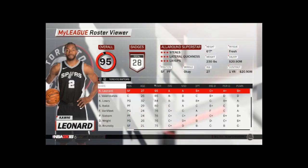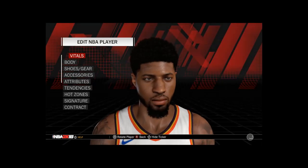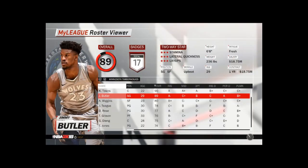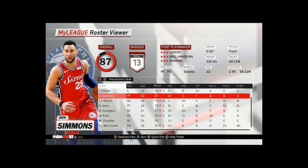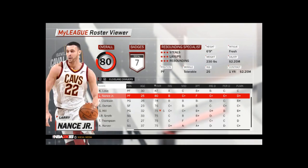Kawhi is here — he doesn't have his updated player portrait but he has an updated face. Paul George looks really nice; I like his updated cyberface and portrait a lot. We got Jimmy Butler here with an updated face and portrait. And Ben Simmons has an updated face and portrait too. It's really night and day between the console versions of 2K and the PC versions, because on PC you can do so much more.